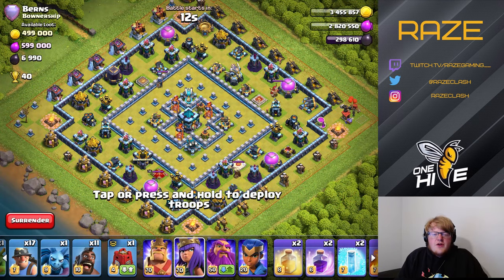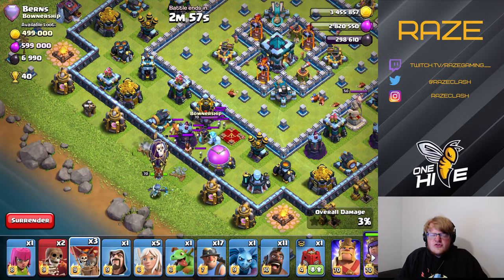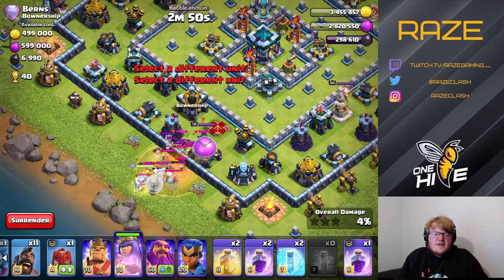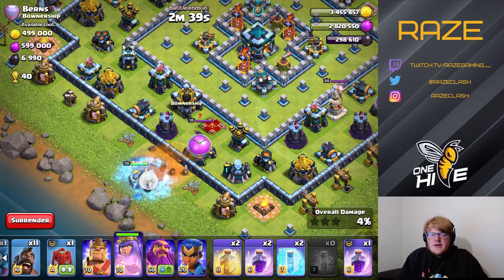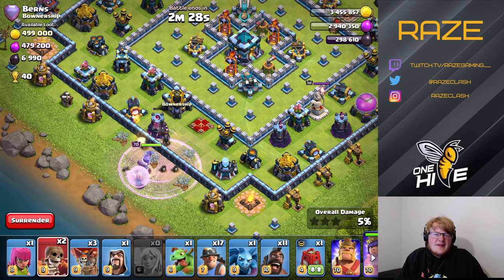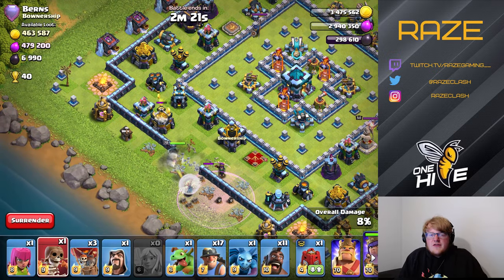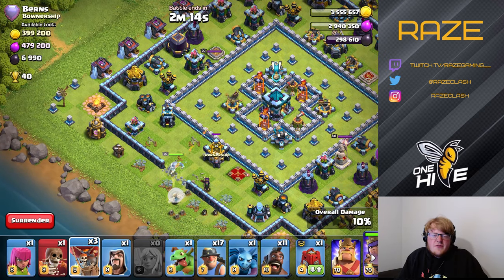Now we're going to look at how to deal with a ring base. First, we're going to take out the clan castle with the queen, and on this base we're able to do that outside the range of any defenses. The biggest problem with queen charging directly into an outside clan castle is when there are three X-Bows or a Scattershot right in the queen's path. In corner bases with diamond shapes, all the heroes are on the outside defending the clan castle, so even though it's lurable, you can't attack it straight from that corner because of all the DPS.